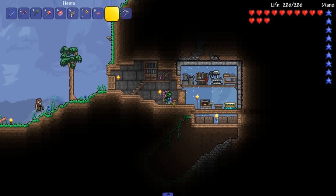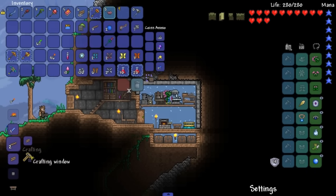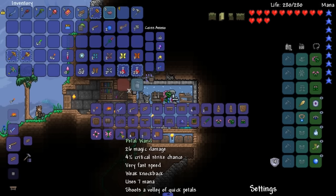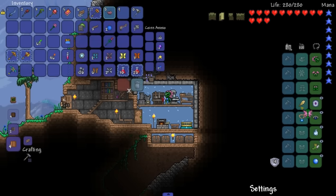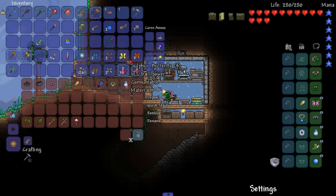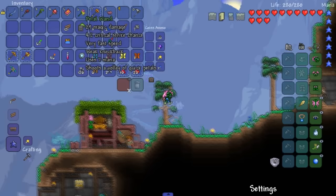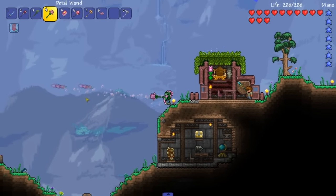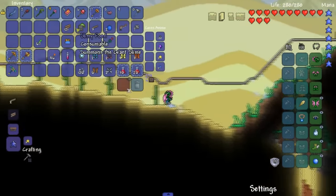Let us gather some stuff real quick and craft this bulb stuff that I finally wanted to craft. Boom - we can make the Petal Wand, that's exactly what I wanted. And then we can make the Petal Shield - I guess we kind of want the Petal Shield actually. I'm going to completely ignore the magic shield and go straight to the Petal Shield. Look at that - it's so pedally. That's a great word to describe things.